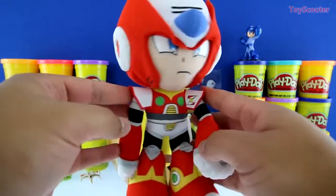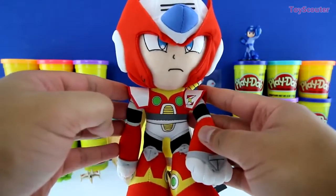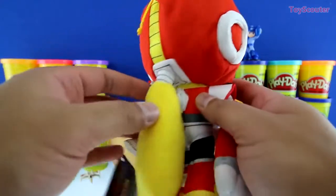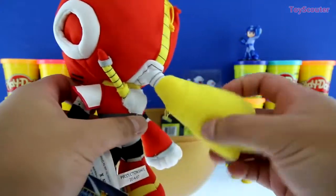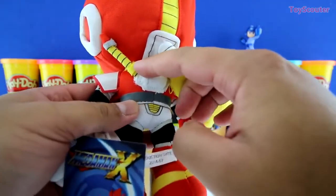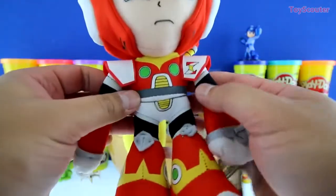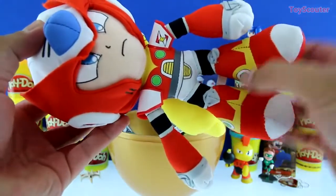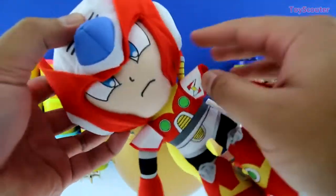This is awesome! It's a giant plush of Zero, one of the good guys in Mega Man and also one of his best friends! He has yellow hair, his weapon - a cool sword that's lasers - and check out his armor guys, it's all red, green, and yellow! Pretty cool!